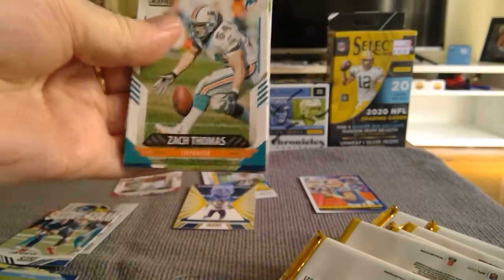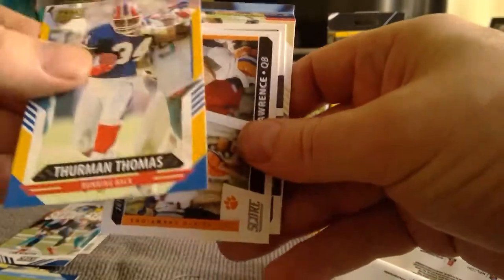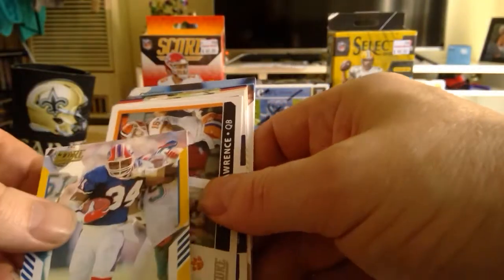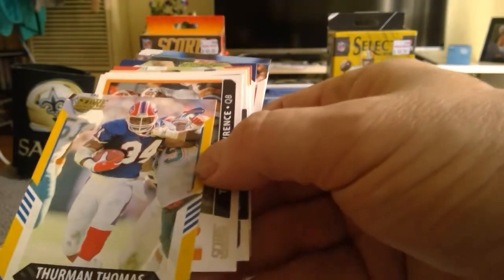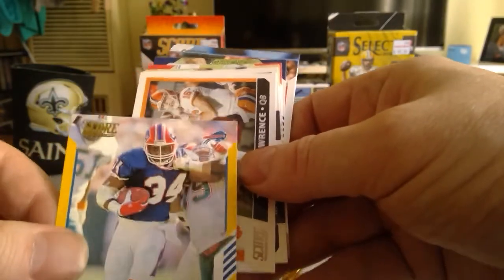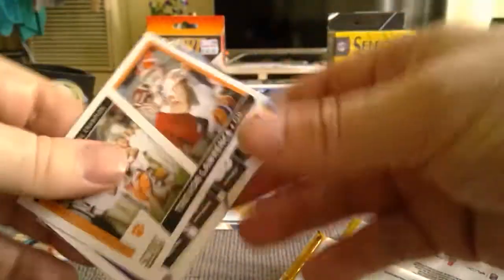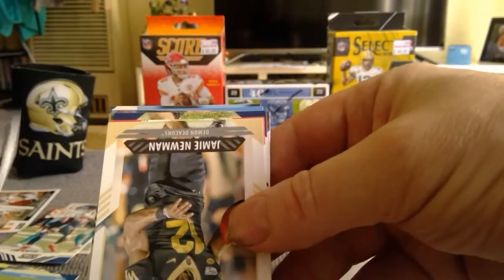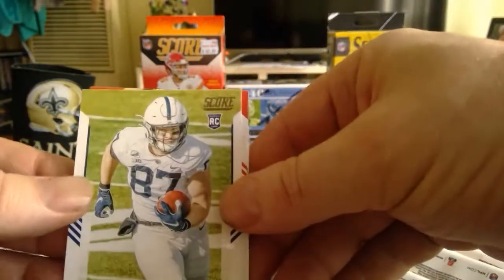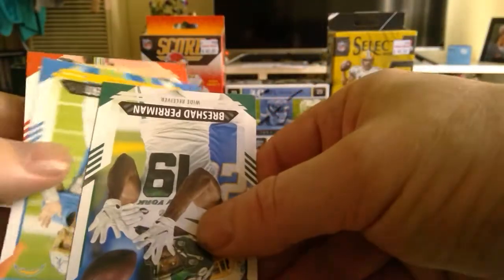Next pack: Zach Thomas, Zach Cunningham, Corey Davis, Thurman Thomas — I think that's just the base. There's gold around the edges, so that is a parallel of something. Not bad. And then we have Trevor Lawrence — NCAA college champion. Next level: Justin Jefferson, and then Jamie Newman, Shane Buchel, and one of the best probably tight ends on the rookie list, Pat Freiermuth, followed by Justin Herbert and Brisha Perryman.